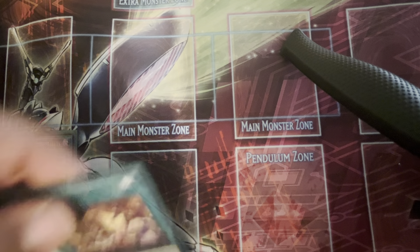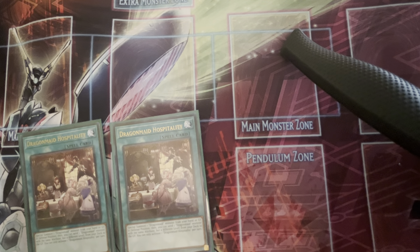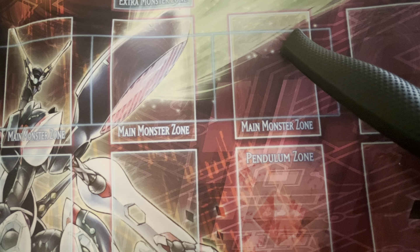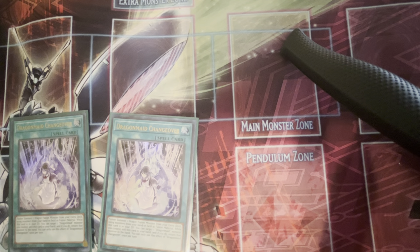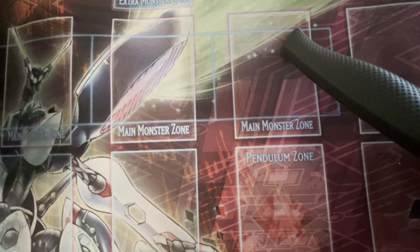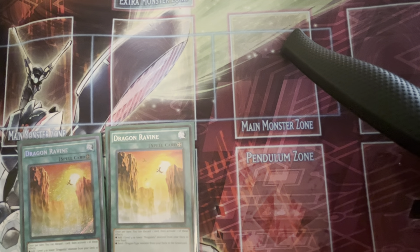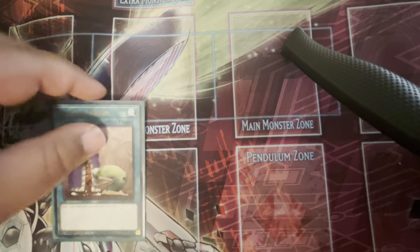On to the spells. Two of Dragon Maid Hospitality — it's your special summon from the deck and a very good combo starter depending on what you open. You can open on the Dragon Maid package, and speaking of the fusions, the fusion spell Changeover is basically your fusion spell for the deck and it's pretty good. For your field spells, two Dragon Ravine — it's a staple in any Dragoonity deck. Most builds run three but for this build I'm running two because the third one rarely comes up. One Upstart Goblin because it's Upstart.